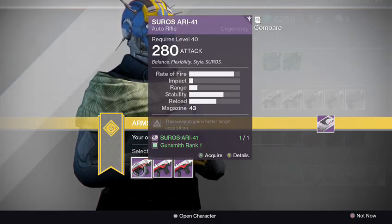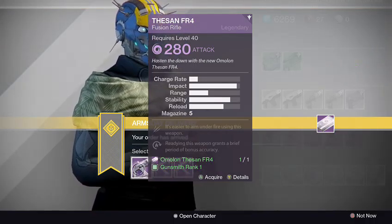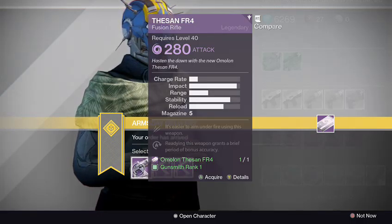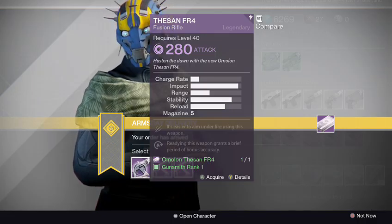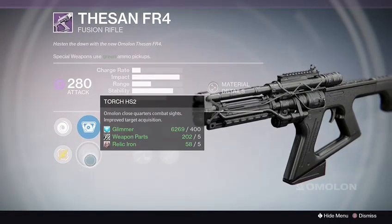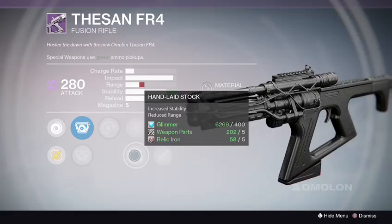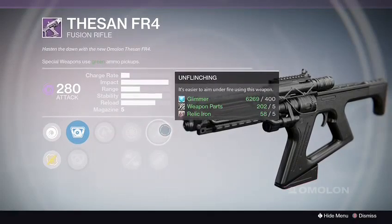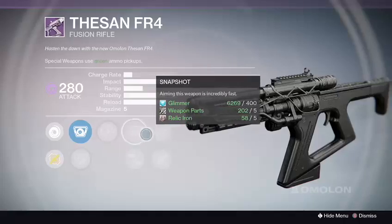I wiped pretty bad there — I forgot how to pronounce this fusion rifle. Decent, decent... there'll be a lot of comments on how to pronounce it correctly. This one comes with Candle, Torch HS2 sights. It has Hot Swap, Snapshot, Hand Laid Stock — not bad, but I don't like losing the range. Unflinching, Eye of the Storm — probably hits like a Mack truck.